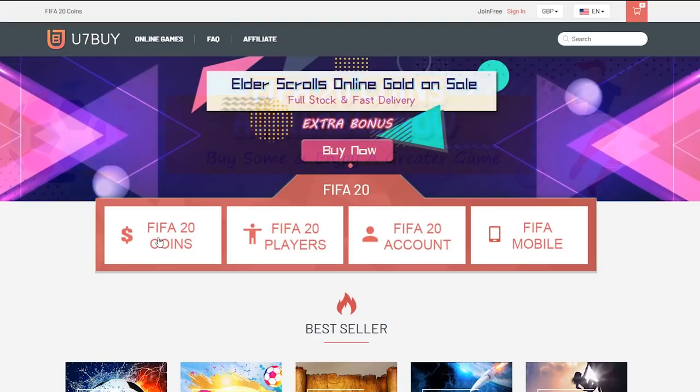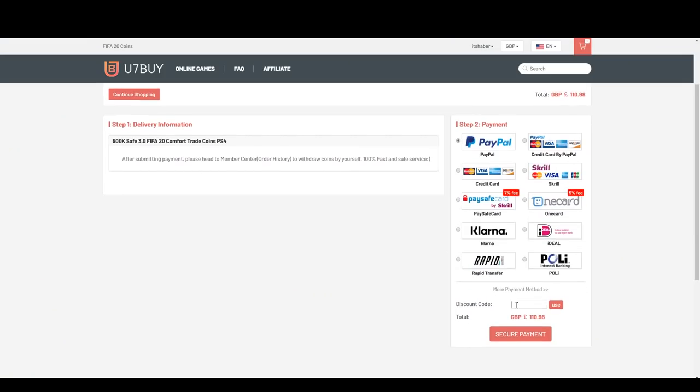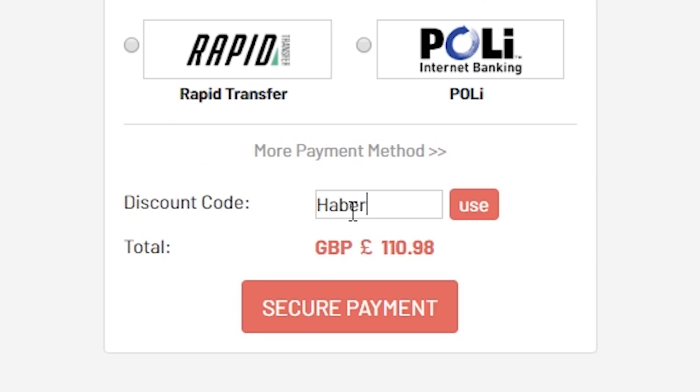For cheap, fast, and reliable FIFA 20 Ultimate Team coins, check out u7buy.com and use code HABER to get yourself 5% off all of your orders.